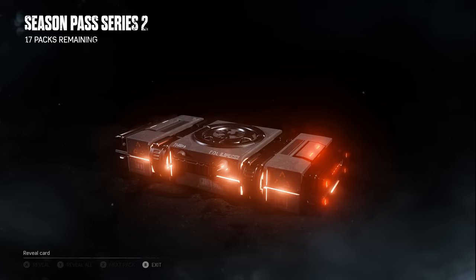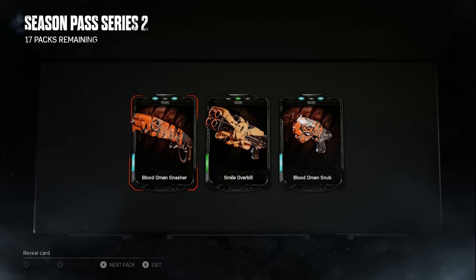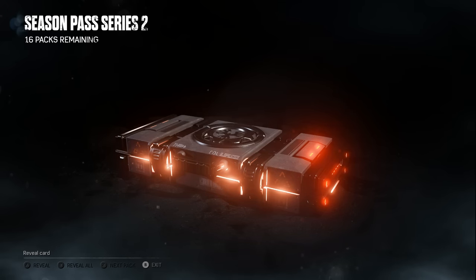Pack three — we got a Blood Omen Gnasher, which I already have, a Smile Overkill, and a Blood Omen Snub. I actually completed the Blood Omen set for Lancer, Gnasher, and Snub, so all of that is pretty much duplicates for me. Into the scrap heap for this pack. Hoping for a legendary of some kind.